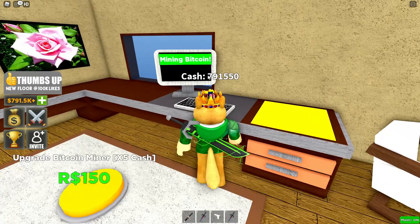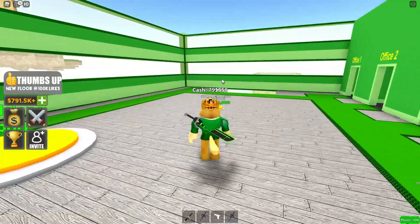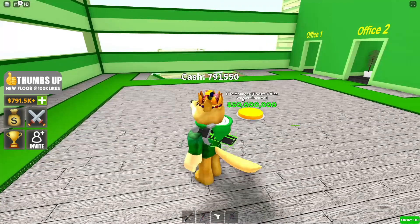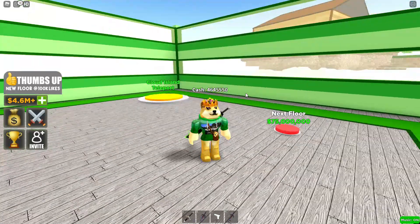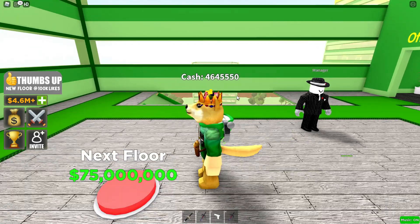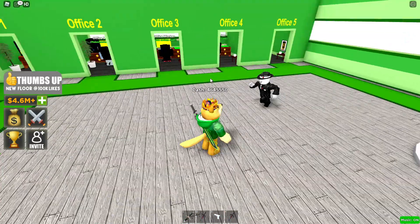We've got Bitcoin mining making us a bunch of money. I can get the next floor — it's 50 million. I just came down and apparently we have 51 million dollars. There we go! We're making money really quick. I apparently just bought a manager.